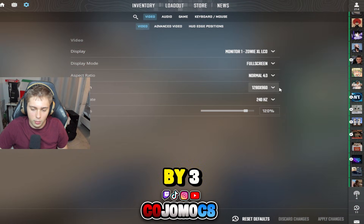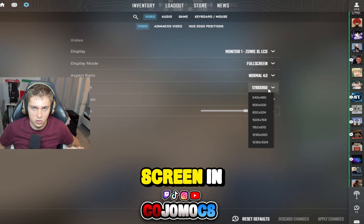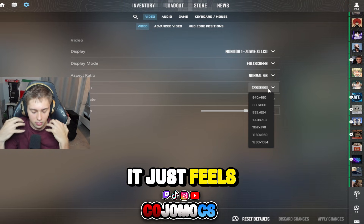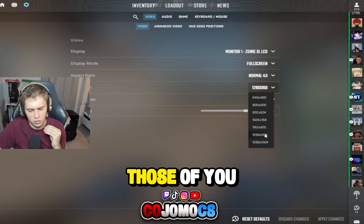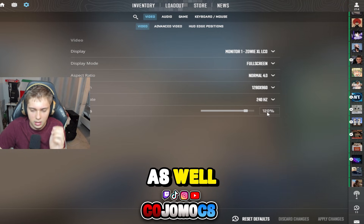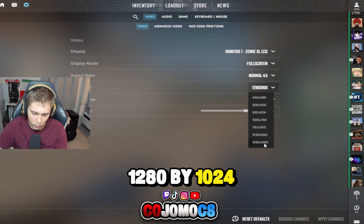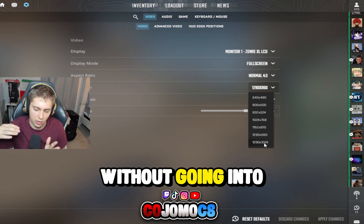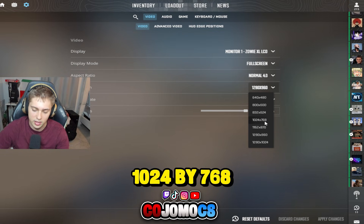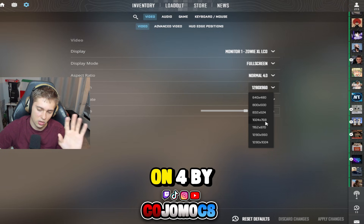Let's start with 4x3 — this is what I play on: 1280x960. Why do people play on 4x3? It's going to zoom your screen in, make targets look a lot bigger and closer, and help you focus. Things move a lot faster but you flow a lot better as well. The resolutions I'd recommend on 4x3 are 1280x960, 1280x1024 — that's the highest quality res without going into custom resolutions — and 1024x768. These three are the best resolutions on 4x3.